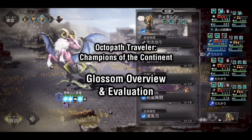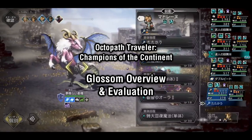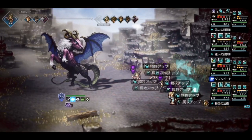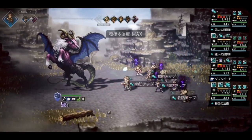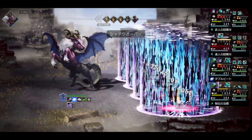Glossom is a unique character in a similar vein as Tiki-Len, being a unit that specializes in the opposite damage type of his class. As a physically inclined dancer, Glossom is not only capable of dealing much higher than normal fan damage, but is also able to buff up your team with multiple physical base buffs.